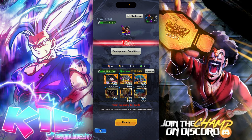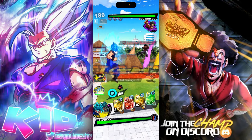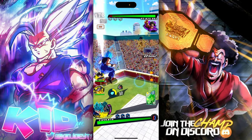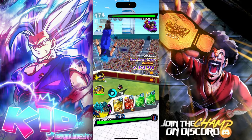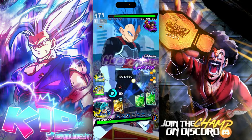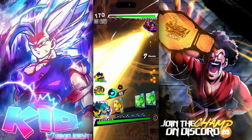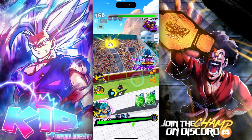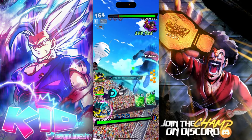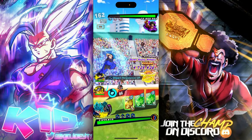First thing you want to do is try to transfer to Gogeta — make sure you don't pop it. Transform into Gogeta and keep the green cards, you need them for the gambles. Make sure you have three blue cards, and get a new card before you transform.